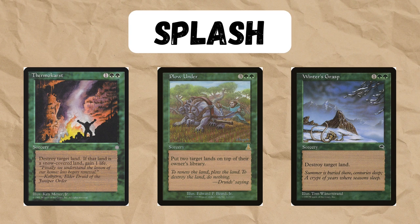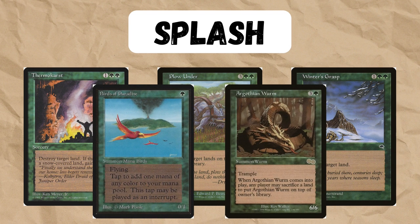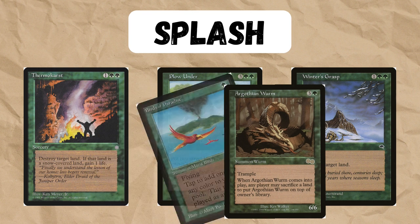Green is definitely the most common splash color, as there are some great green land destruction cards. However, it's not really a splash, as most of these cards are double green — it's more of a different deck with its own play style. You will play completely different cards, and it will be a different deck.